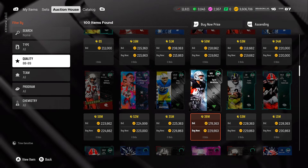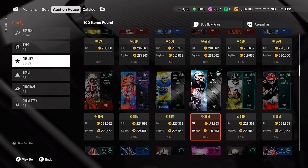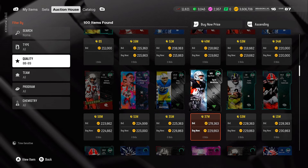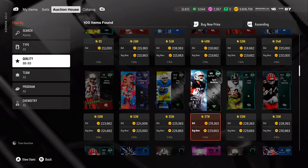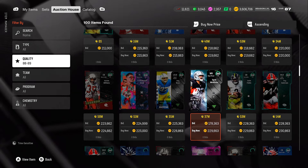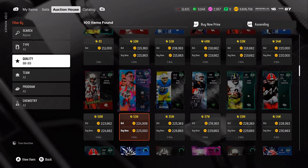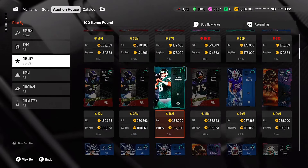Right now the 87s and 88s are the way to go to build your team. You don't have to have a 90 overall to be competitive. Also don't overlook the 86s, because a lot of them are good to pick up depending on the positions you need. These are actually pretty decent prices when it comes to investing in your team.